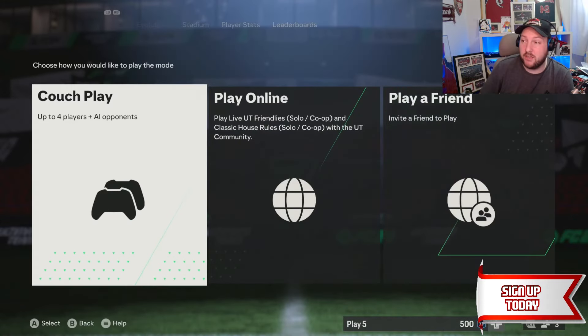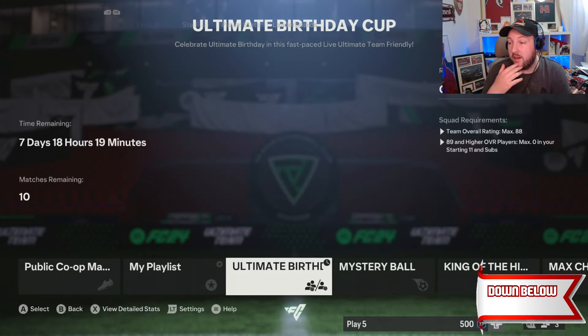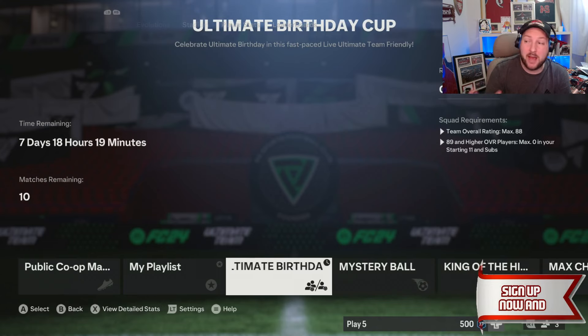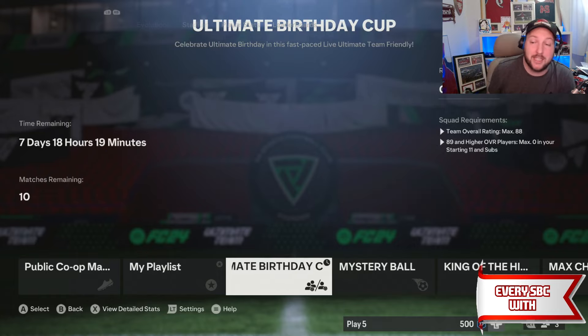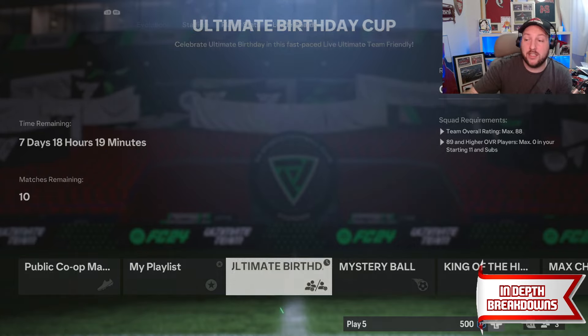Let's get into the actual cup and see what we need. As you head to play online or play friendlies, you can see you've got 10 matches every single day, so you can do this in one day if you're lucky. You can only have a squad with an overall max of 88 — no 89s or higher.